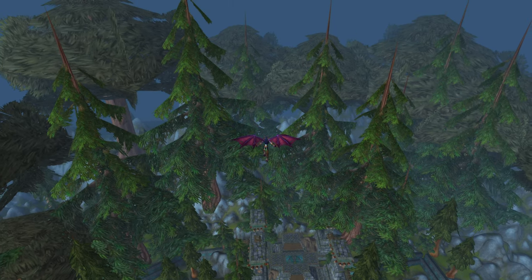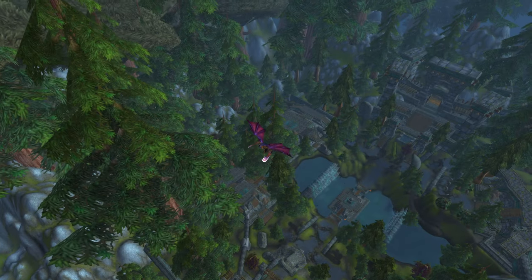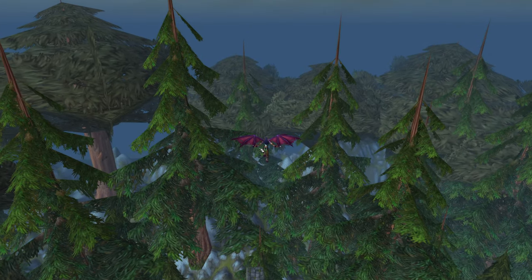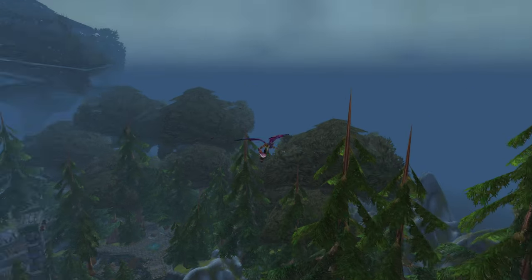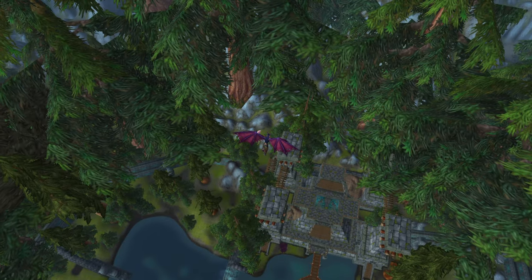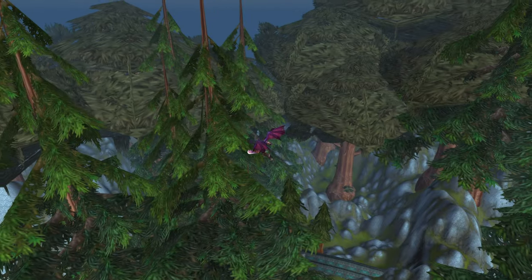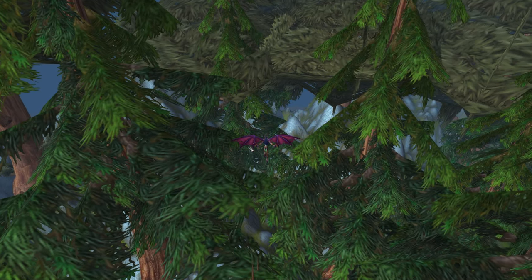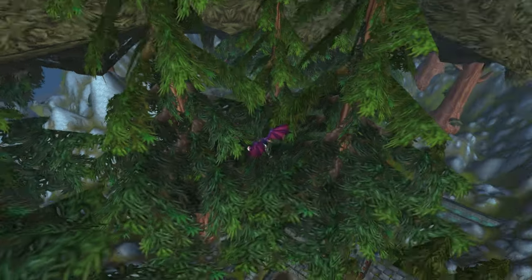There we go — it looks like it's letting us go out of bounds now. I think we might have found, finally, the edge of the invisible wall here. So let's see if we can fly out of bounds here. I love the Demon Hunter class — it lets you fly everywhere so easily.